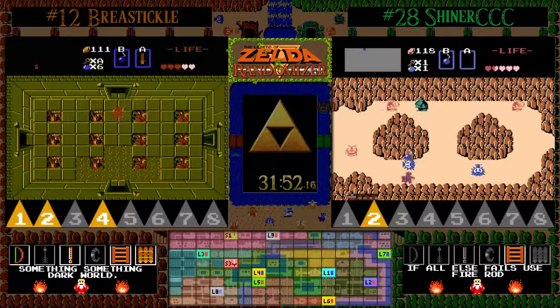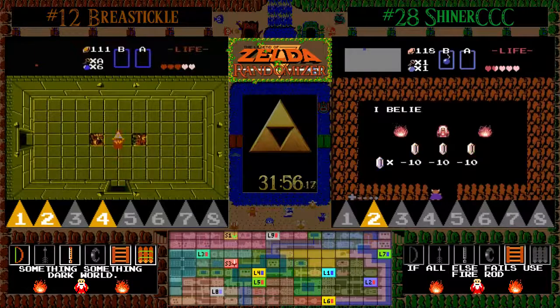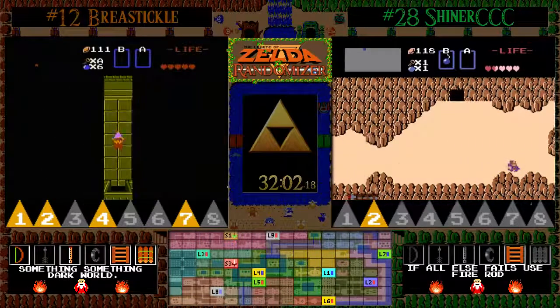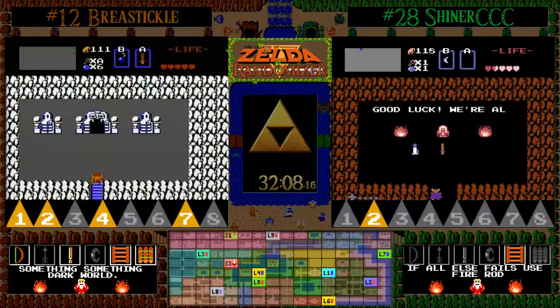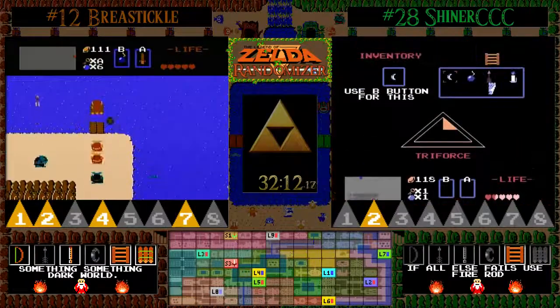That is going to be one of the easiest level sevens I have ever seen — walk in, get the Triforce, and like three or four rooms up on a basic path is the bow. That's huge. You'll never see an easier level seven than that, folks.